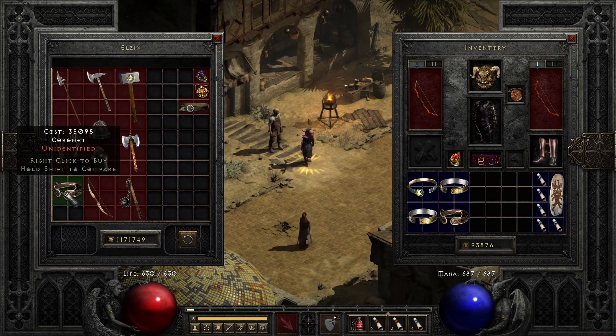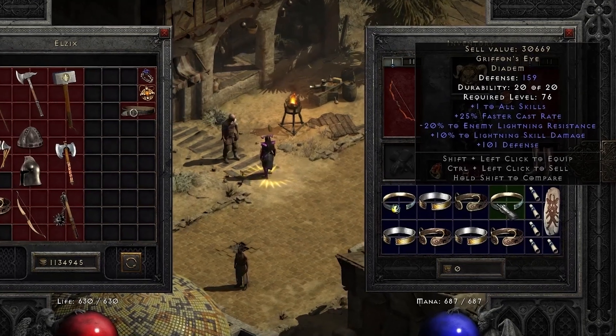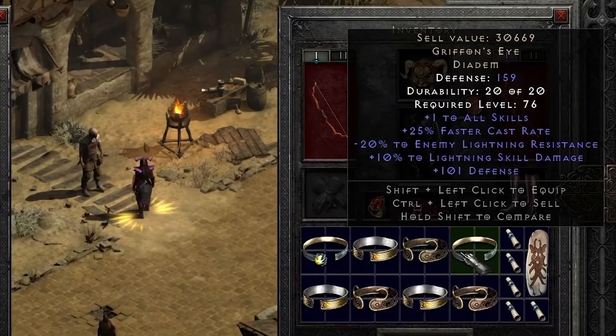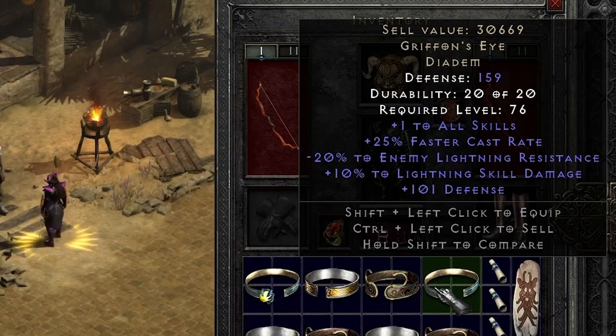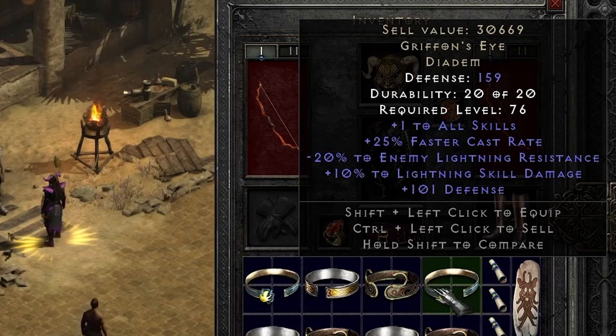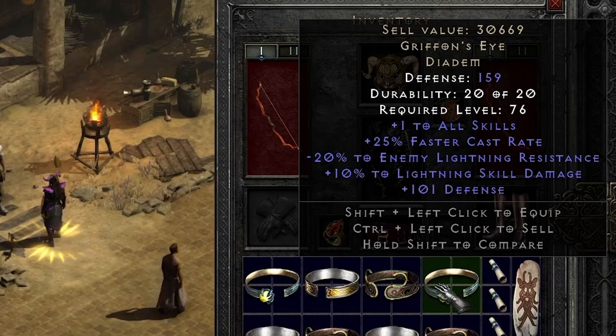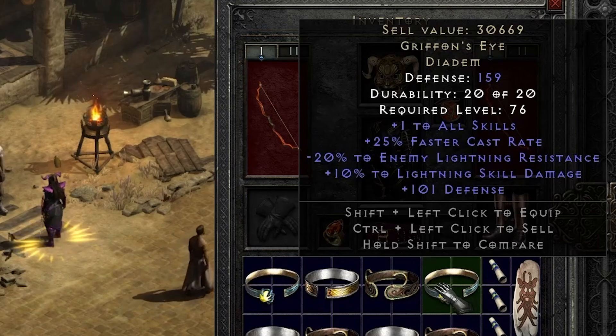The last notable find of the day — a Griffin's Eye. Not the most valuable item here, but gambling a Griffin's Eye is definitely on the D2 bucket list. As far as the stats go, the minus to resistance is the most important one, and we got a perfect roll of 20. On the other hand, the defense is pretty low and the lightning damage was an anti-perfect roll, but still a very satisfying find.